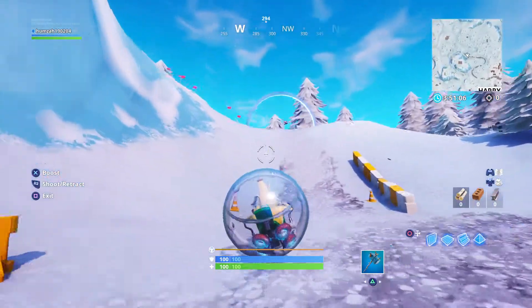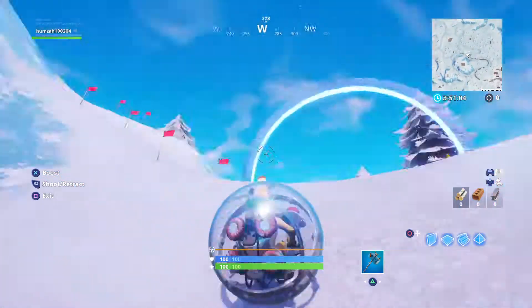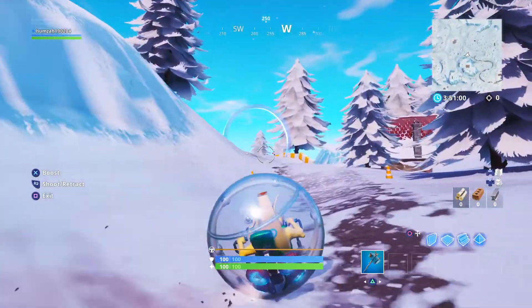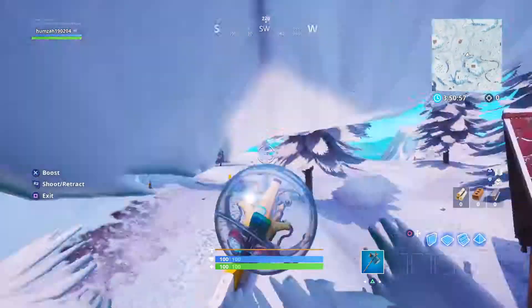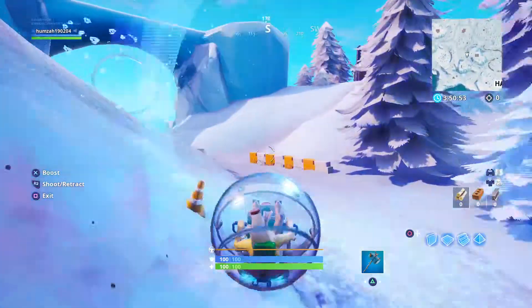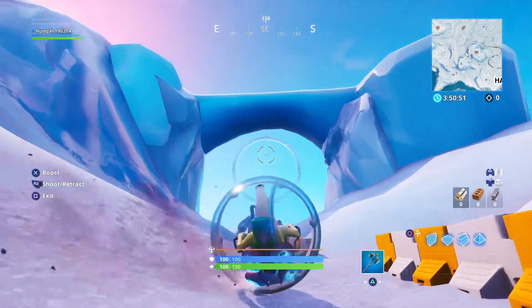Once you've set off you can boost yourself and you can use a grappler. You're going to see these hoops that go over you and you can just go right past them. All you need to do — oh, I missed that one, so that would be the third one.